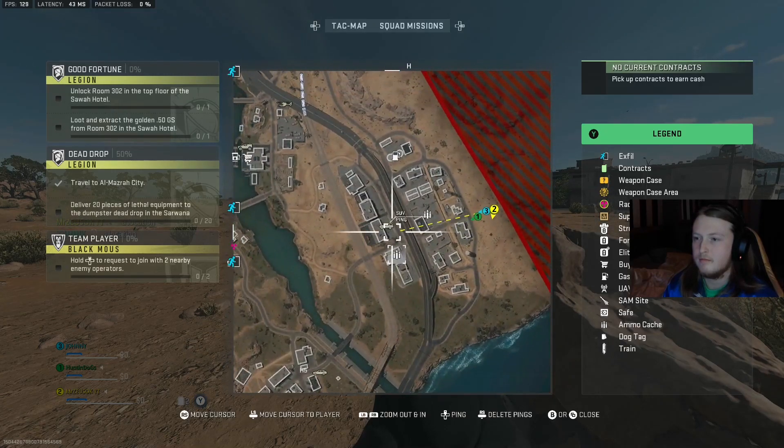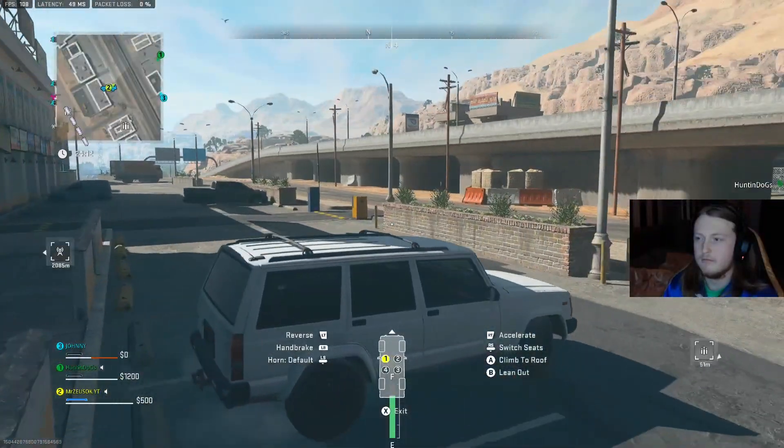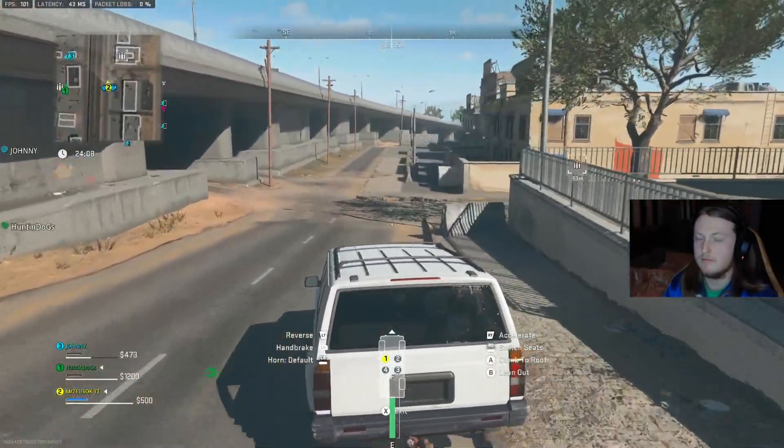First of all, open up your tac map and go all the way over to the Sawa Village, which is like the bottom left of your tac map. Second, you're going to want to locate a vehicle — for my instance it was the jeep — and make your way over to the area.